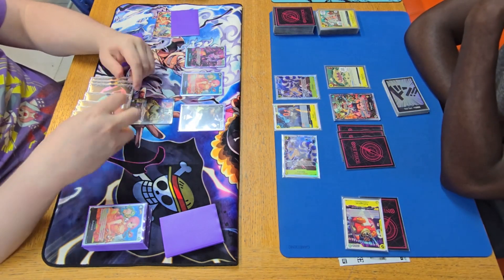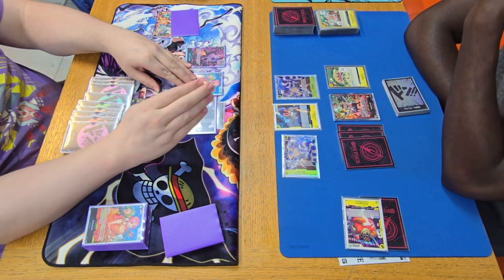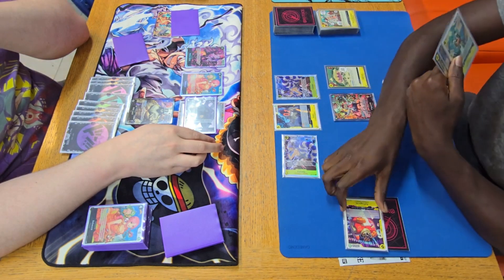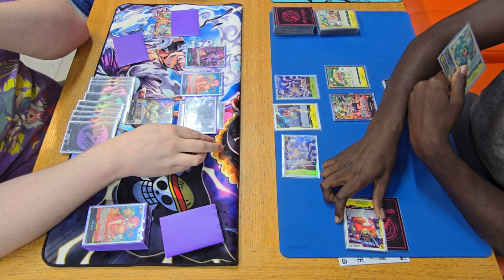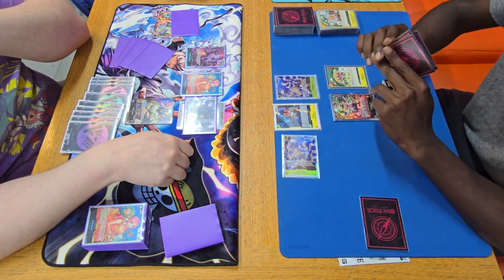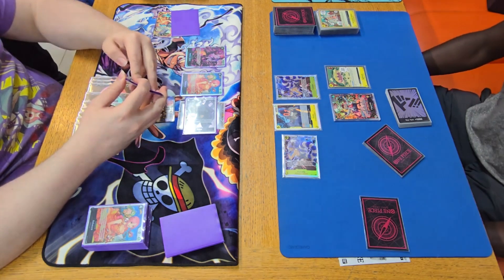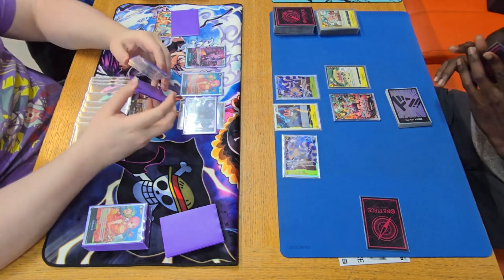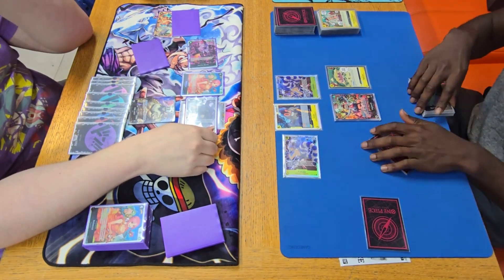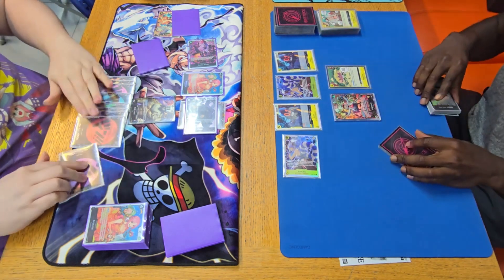My turn — I swing seven into life. He takes it. From the looks of his hand he has a stage with Superman Luffy and Edison, so not in a great position himself. I swing nine into life — he takes it and gets a Shaka, which is a very, very good card to hit.